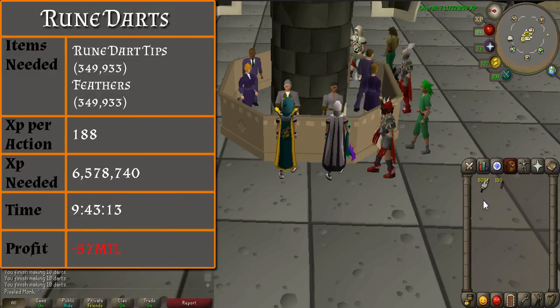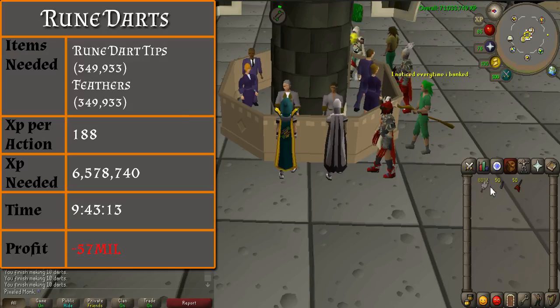From level 81 to 95, you will be making rune darts. You will need 349,933 rune dart tips and feathers. Rune darts will give you 188 XP per action. It will take you nearly 10 hours to reach level 95 and you will lose 57 million. Be sure to take plenty of breaks while doing rune darts, as there are so many of them.